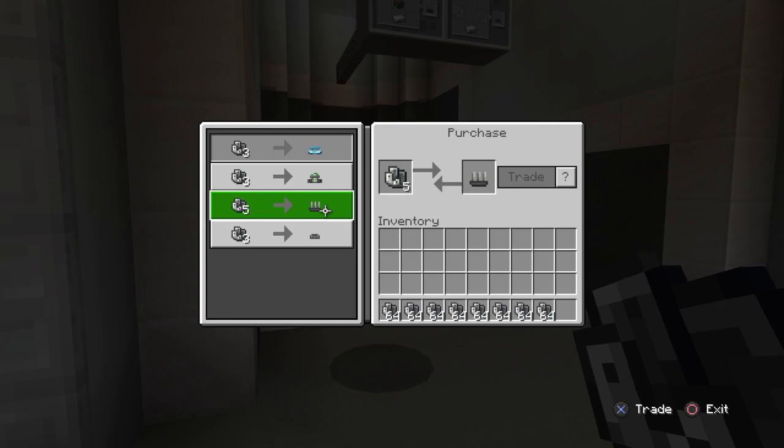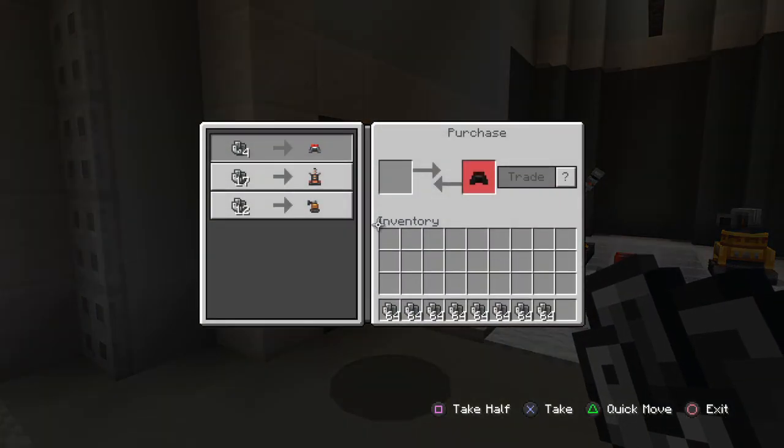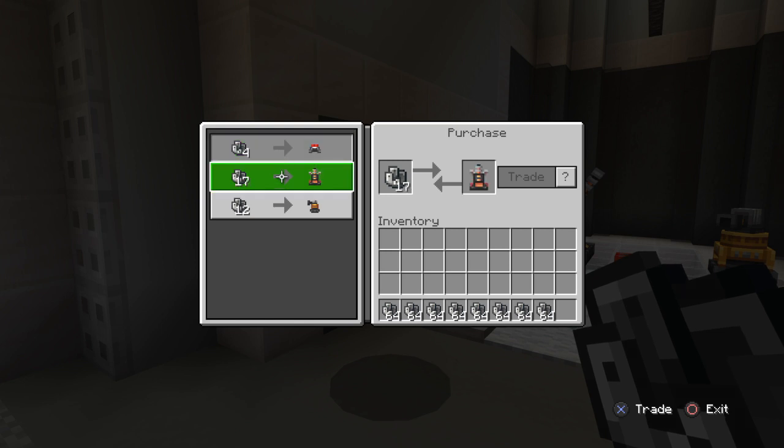The traps are cheap, and the TNT ones are also cheap. The Tesla costs a bit more. The scrap metal is what you'll use if you want to buy any of this instead of crafting it.